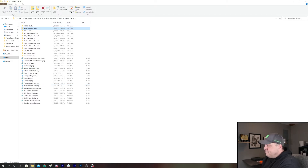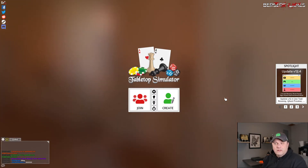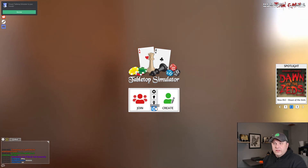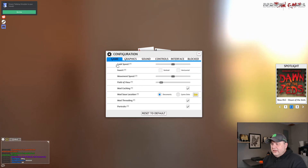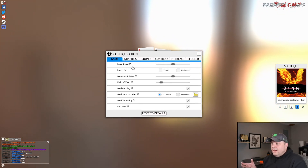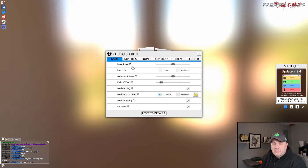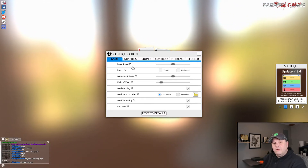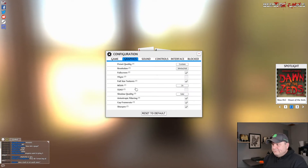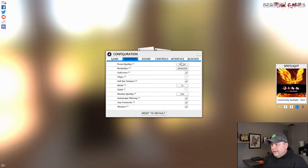Now we're going to jump over to Tabletop Simulator. This is the main loading screen. There's Configuration, Tutorial, Credits, and a way to exit or unload the save. I'm going to start with Configuration for just a second. Tabletop Simulator is very intensive on a lot of computers — RAM, graphics processors — because it's essentially a physics engine using Unity to recreate real-world environments like rolling dice or flipping cards. I run in 4K, but set this to your default and make sure your preset quality is set to Custom.